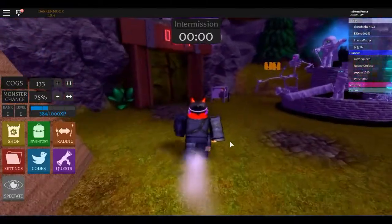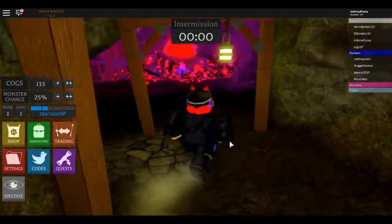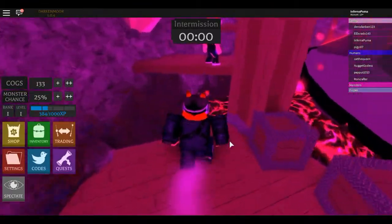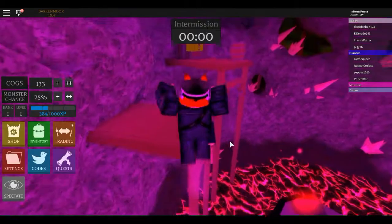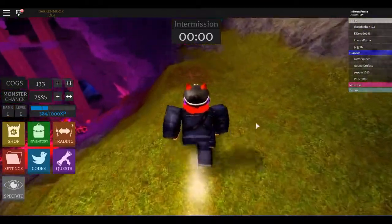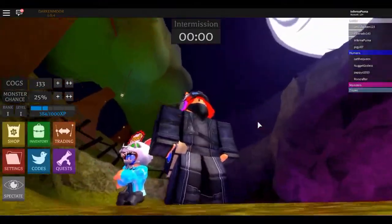Okay, so once you've got both of those, you want to go into the spawn area. There's going to be the obby. What you want to do is go all the way up it, and there you see the Zawu. So what you want to do is go to the X mark, and then you want to rotate your point of view all the way up there.